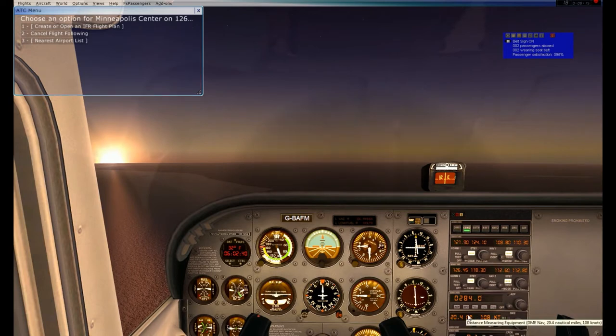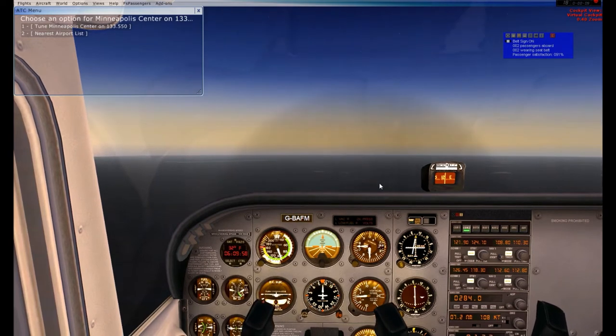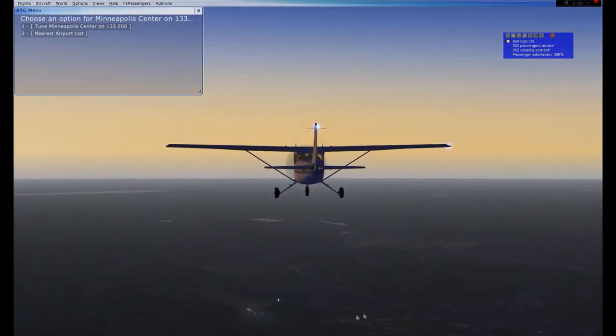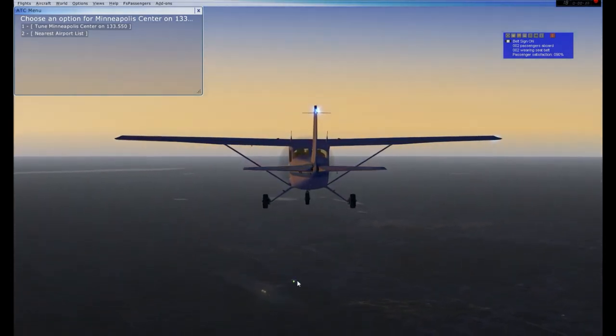We are still 20 nautical miles away from that VOR. I'm going to cut the video again and bring you back once we get closer and start making our heading change to head up to Houghton, Michigan. Hello guys, I am back - we're 7.4 nautical miles away from the Ironwood VOR. If I dip my nose slightly, you can see the city of Ironwood just in front of us, and you can see the Ironwood Airport right here.